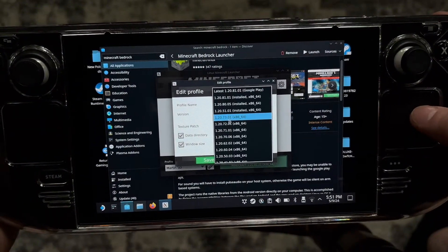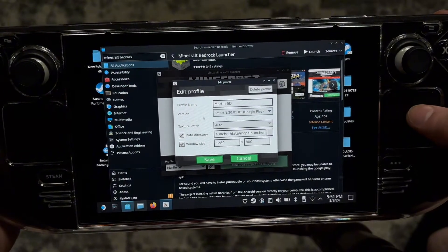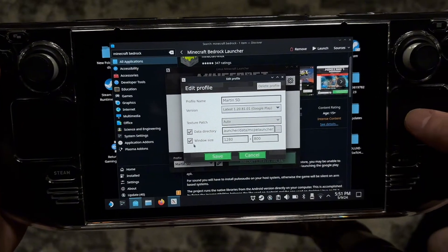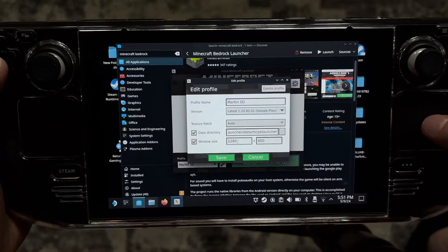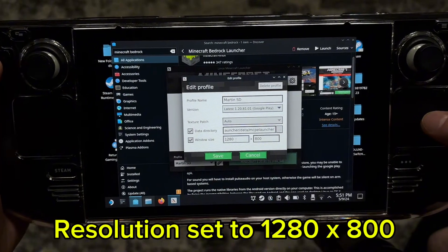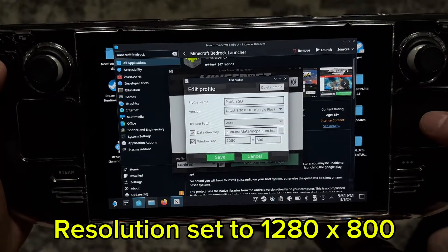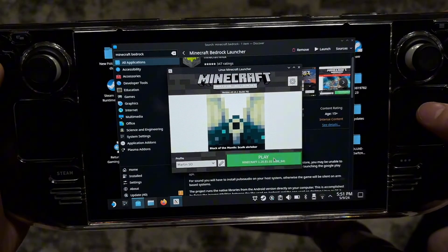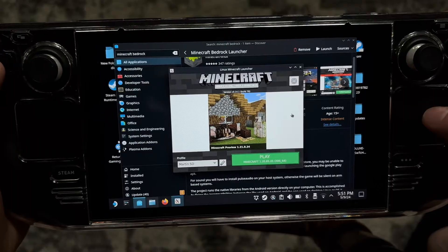It'll download the latest version automatically and should auto-update for you. The only other thing you have to do is change your resolution to 1280 by 800, because that's the Steam Deck's resolution. Once that's all set up, just press play and then exit back out.